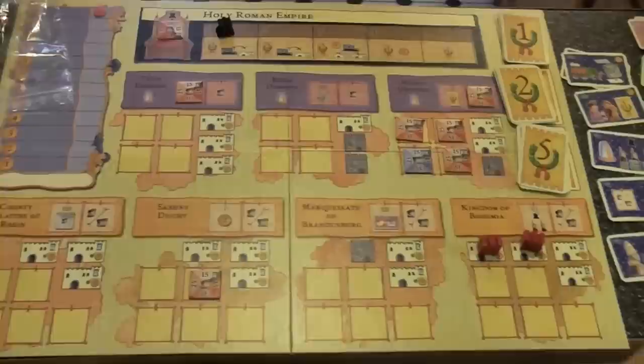If blue also had the Church Influence card and the Colne Diocese, blue would get three more votes — one, two, three — for a total of six votes. However, if yellow has the Excommunication card and decides that the Kingdom of Bohemia is not allowed in this vote, blue would be reduced to five. All players who voted for the victor — who are neither the Emperor nor the Rival — get a victory point if they chose correctly. And if there's a tie in the election, the Emperor remains the Emperor.